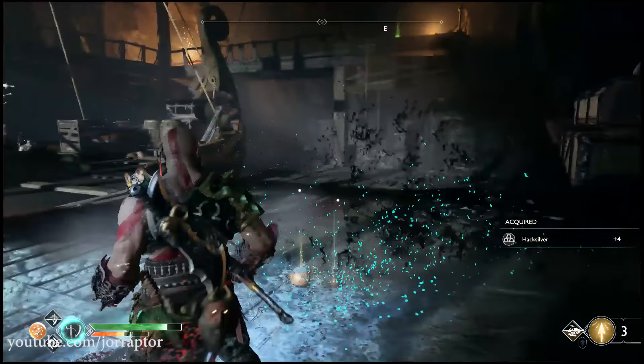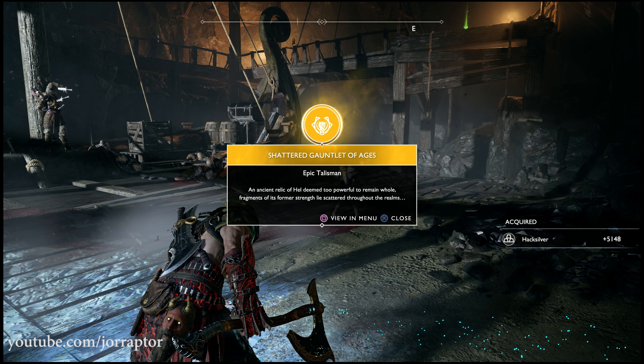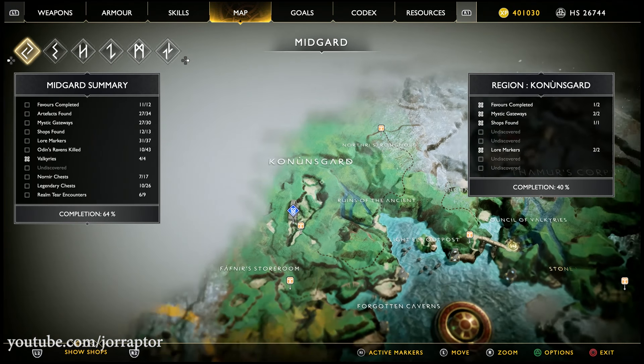Then you will have to upgrade it, which requires some dragon tears that you get by freeing the three dragons on the map. You can find the dragons on the map and have to destroy the three shrines to free them and also get one dragon tear each.